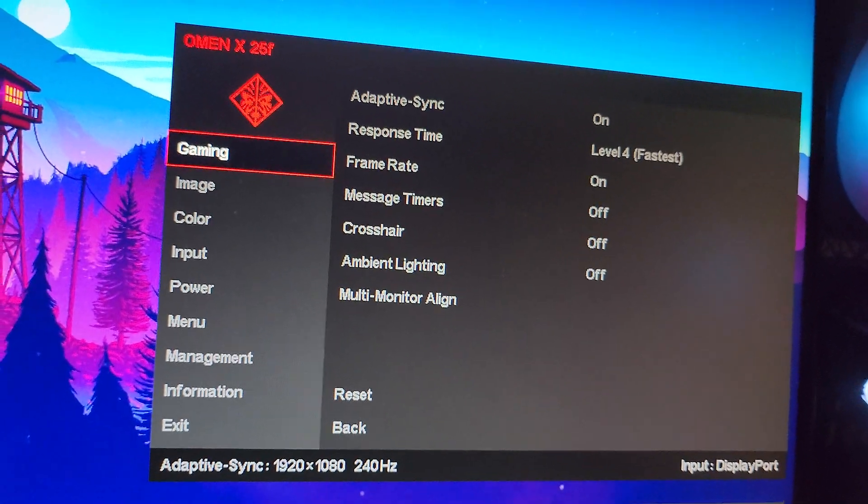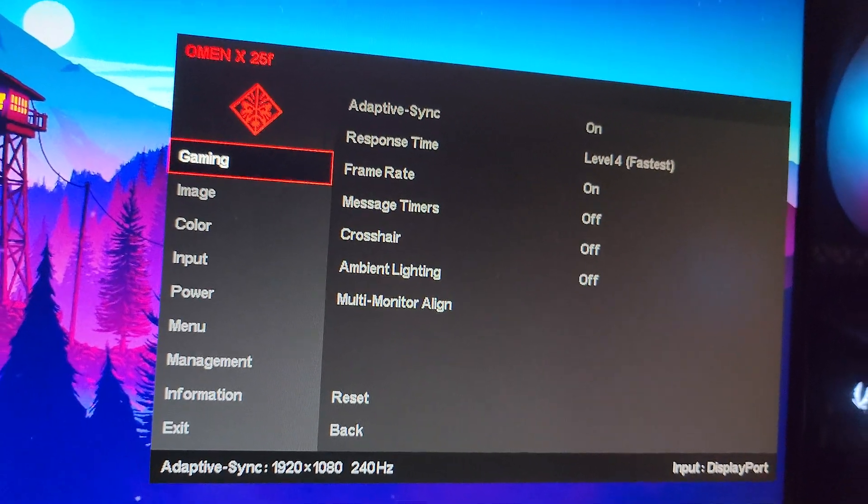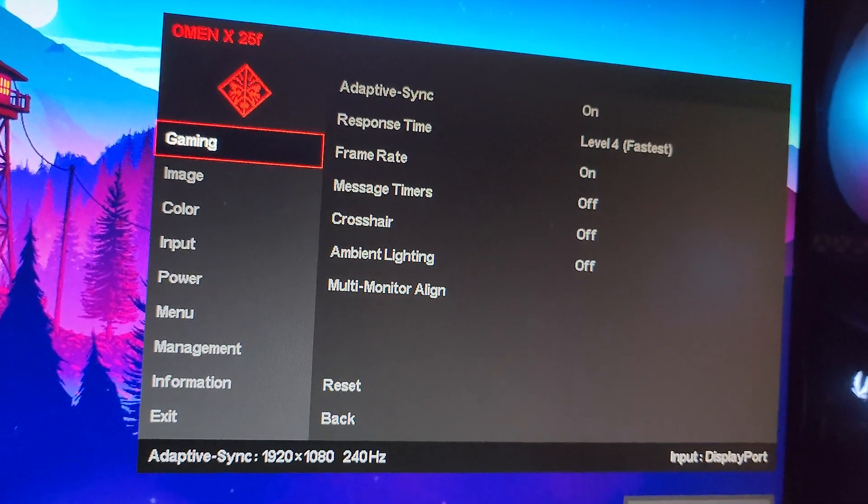Once you open the settings on this Omen X25F monitor — a 240Hz monitor — I'm going to show you the best settings for this monitor if you are a gamer.